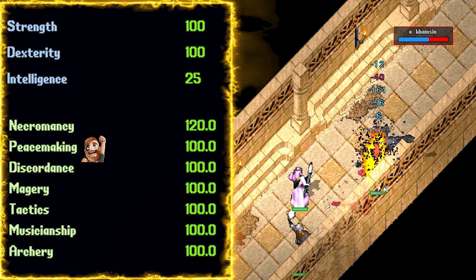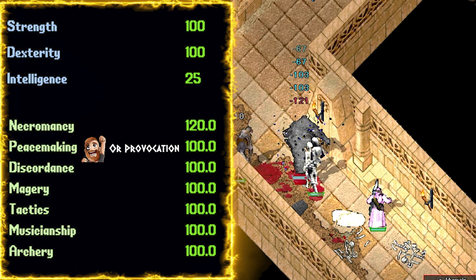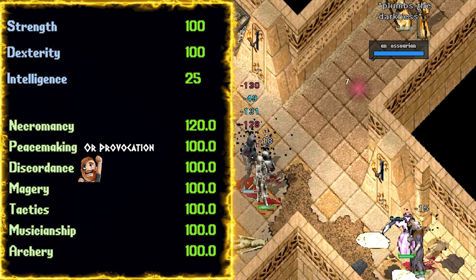Currently we're running Peacemaking at 100. Peacemaking helps bring that accuracy up for archery as well as for our pets. It also helps to mitigate a lot of the damage being done to our pets. I've personally always preferred Peacemaking over Provocation, but I do believe Provo to be faster farming if utilized by someone who likes the Provo playstyle. Provo gives a raw damage buff, and you essentially can use other creatures to do the tanking for your pets. So if you like that Provo playstyle, I'd suggest Provocation over Peacemaking.